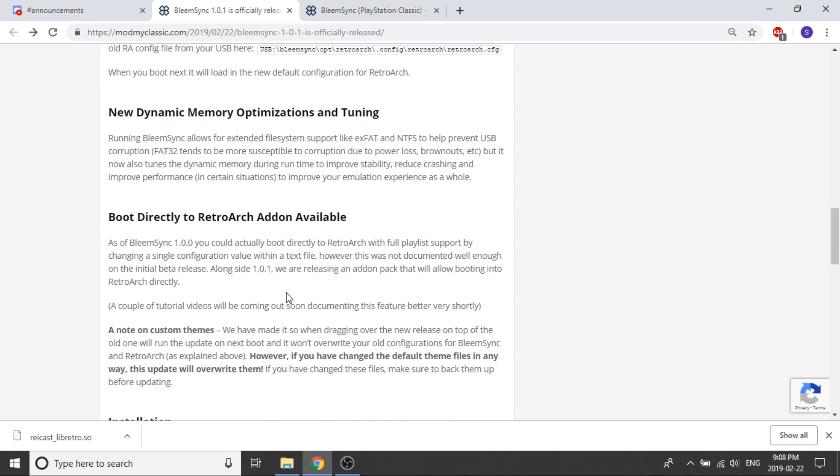The next feature is listed as new but was actually available in BleemSync 1.0. There's another hack called RetroBoot, running around version 0.4.1, which is a straight bypass — it bypasses the BleemSync UI entirely and goes directly into RetroArch. A lot of people liked that. The reason I didn't make a video about it is because essentially all you're doing is popping in a USB drive and loading directly into RetroArch.